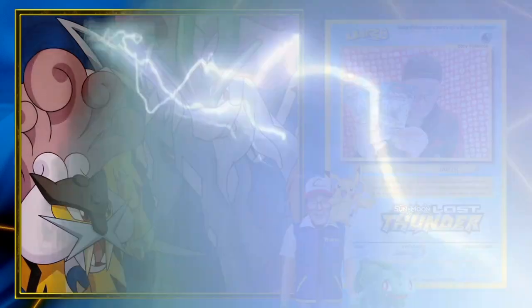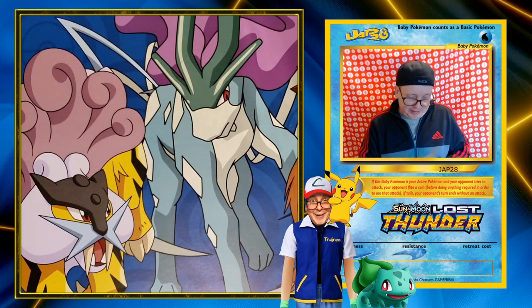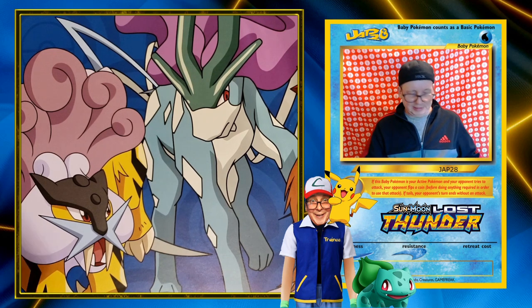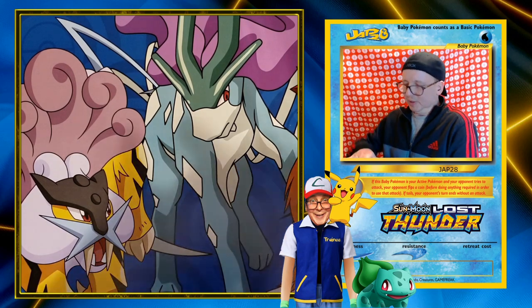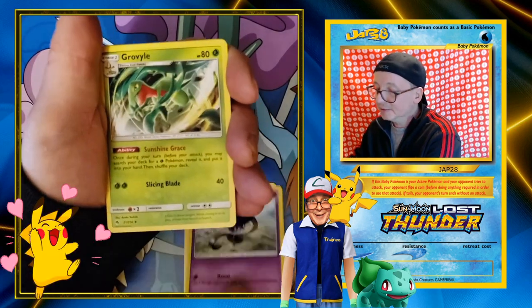I've got three packs of Lost Thunder — let's do this! I don't expect much from three little packages. There's the pack card on the inside. I slide off the code card — there you go, a code card for one of you. One, two, three — Sun and Moon, four to the front. We got some energy — Fairy energy! Come on, let's get some first pack love.